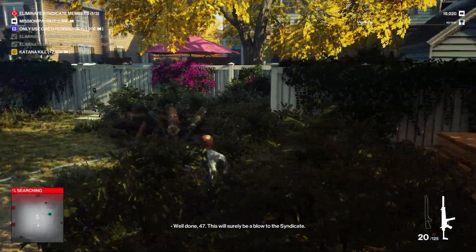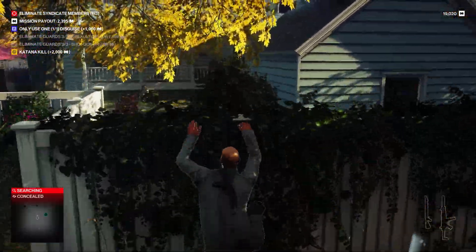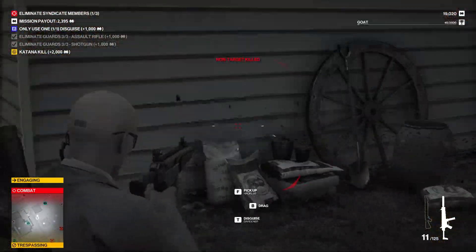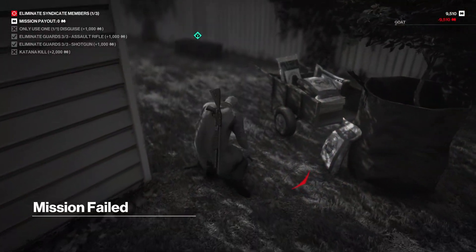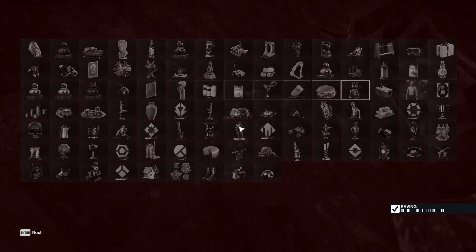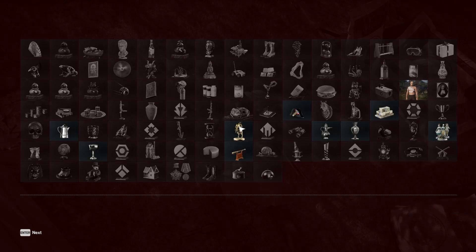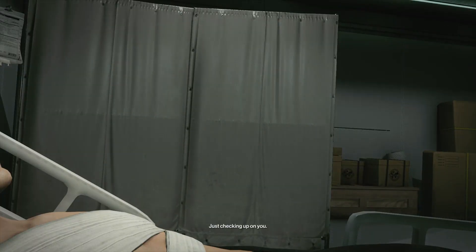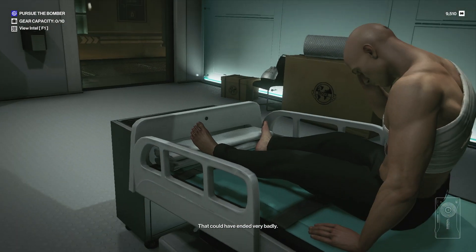Right into the path of Nolan - for a moment there I considered just opening fire, I have to tell you. Would have probably gone messy very quickly, so it's probably wise that I did not. However, there's a target. Well done 47, this will surely be a blow to the syndicate - yep, that's a blow. Oh god, they saw us, it's all gone pear-shaped. I really thought I'd get away with that - I was in a bush. We lost all of our silenced guns except for the submachine gun.